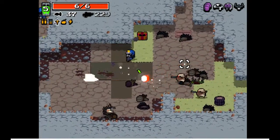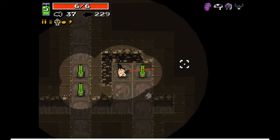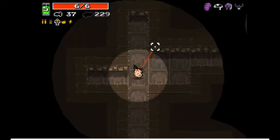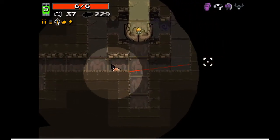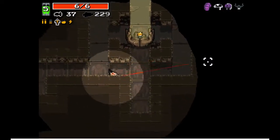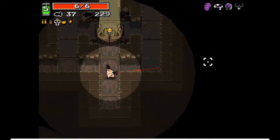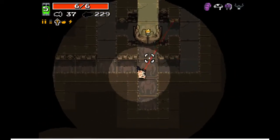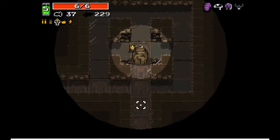This is actually my first time managing to get to the crown room. The crown room is interesting — in here, we get to find a crown, which I can pick up. When you pick up a crown, it allows cursed weapons to spawn, which are weapons that you can't actually drop. As well as it introduces normally a buff, which also has some kind of weakness attached to it.